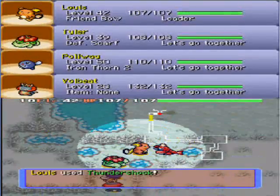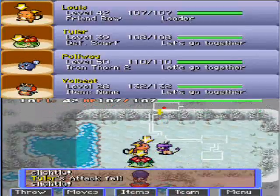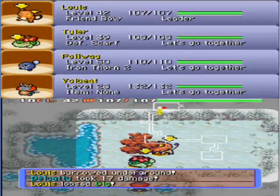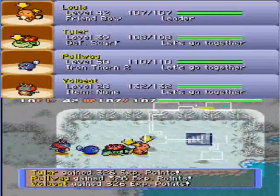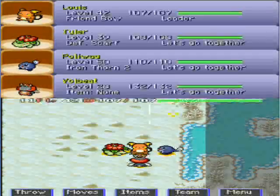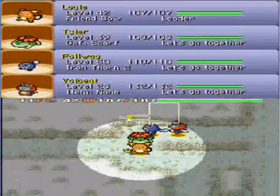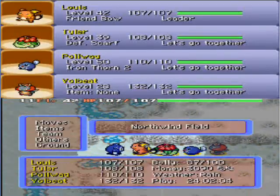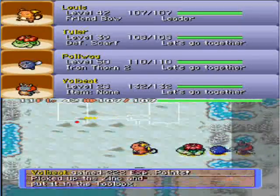So far things are getting pretty rough, especially with these Delcatties, because these things are a pain in the ass. We got a Poliwag on our team that's level 50 — it's the highest level Pokemon on our team — so hopefully he'll be a good asset to get us through the dungeon in one piece. I also have to remember that I don't have many Reviver Seeds in my inventory, because I consumed a lot of those at the beginning of the dungeon. So what we have now is what we're stuck with for the rest of the dungeon.